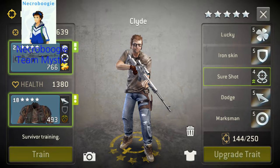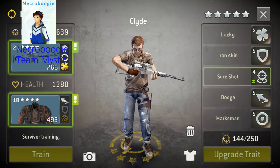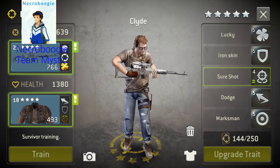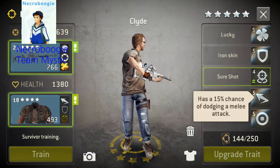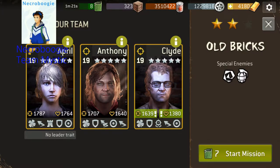We got Clyde. Same thing — he's got the luck going. He's got dodge on his armor, 10% and 15% on his character. And he's got no interrupt, but we're not going to worry too much about the interrupt for him.